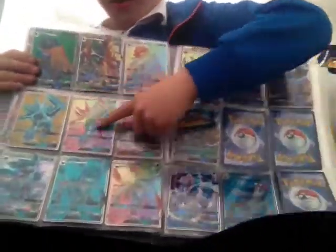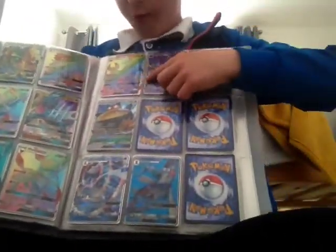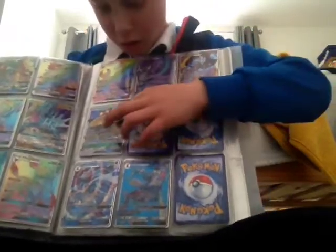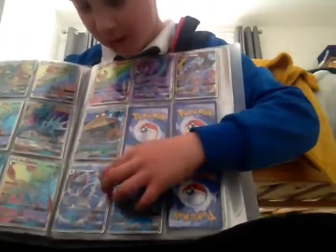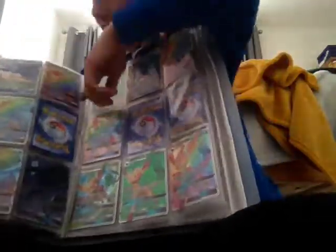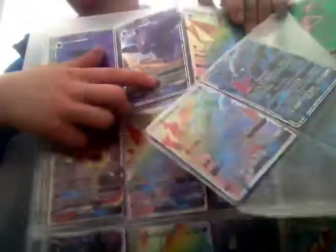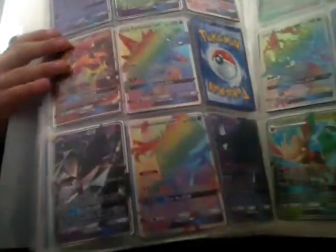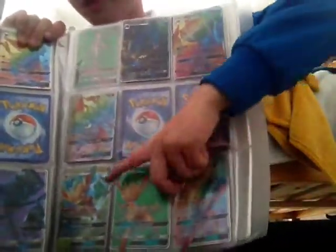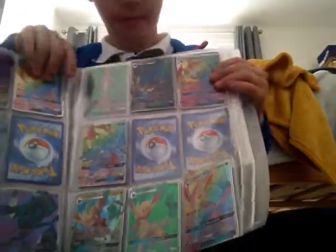And then we've got Decidueye. Then we've got three different types of Dragonair, three different types of Glaceon, three different types of Lunala, one type of Snorlax, two types of Primarina, three types of Espeon, two types of Tyranitar, three types of Necrozma, and three different types of Leafeon.